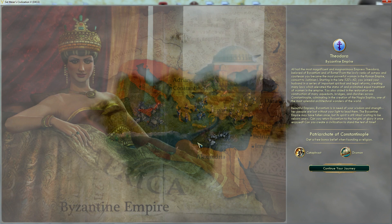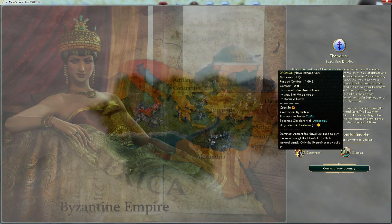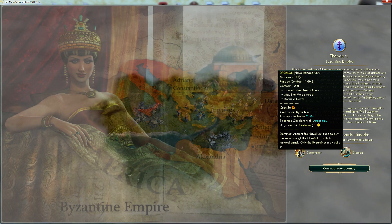In this video I play as Theodora of the Byzantine Empire. She is mostly the same as before but she has two changes. The first one is that her Cataphract has a unique ability which is that it can always be bought with faith regardless of whether or not you pick the right belief. The next change is that the Drummond is now a unique unit and no longer replaces the Trireme. It has been moved to Optics but you can now make both Drummond and Trireme if you want to make Coastal Attack.